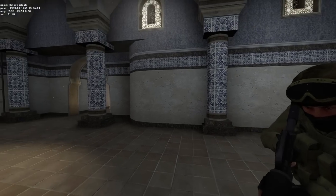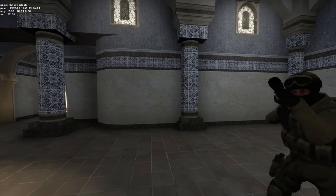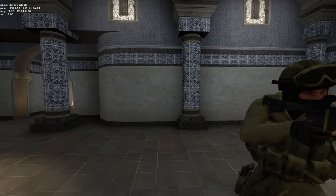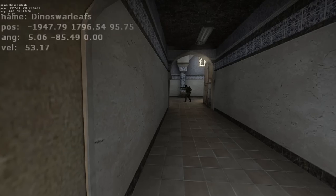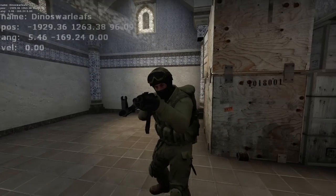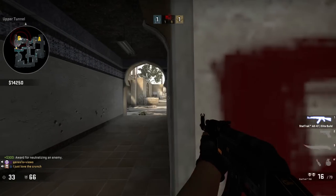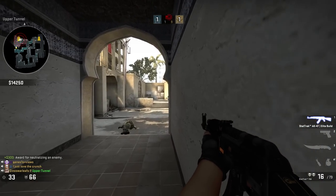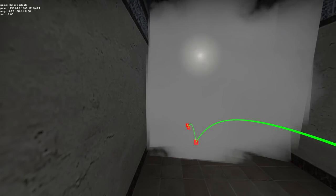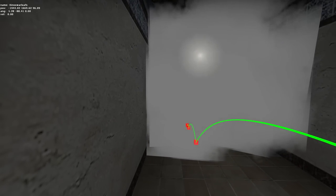Maybe this affects the quieter guns more. Let's try this with one of the quietest guns in the game, the M4A1S. Again, I couldn't hear anything. It seems like the drop-off is very large, as I'm only 500 units away from my bot, and this is a perfect situation without music, smokes, or teammates raging in voice chat. Considering a simple smoke blocks out these sounds at closer ranges, I really can't see this having a large effect.